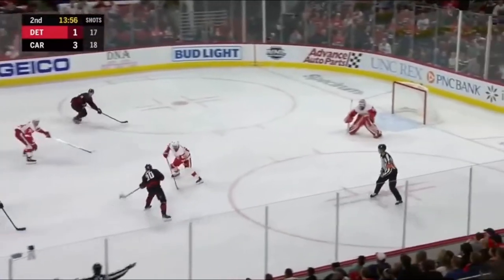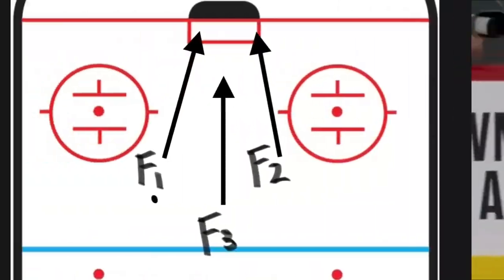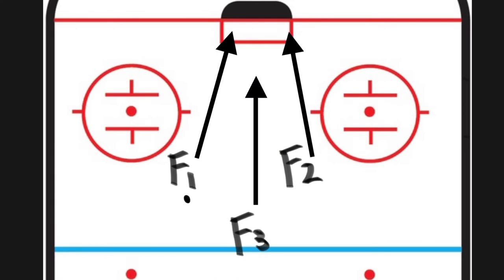F1 is always going to be the first person in with the puck, F2 is going to be opposite them, and F3 is going to be the person trailing the play. It usually looks like a giant triangle.